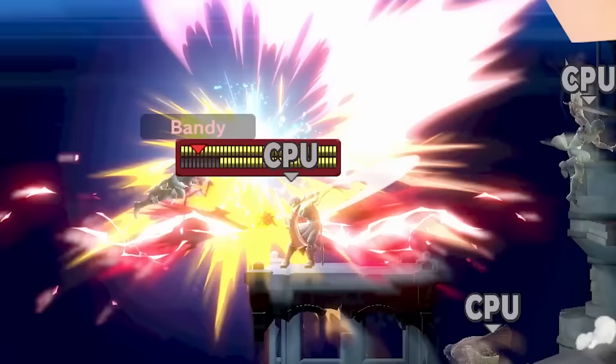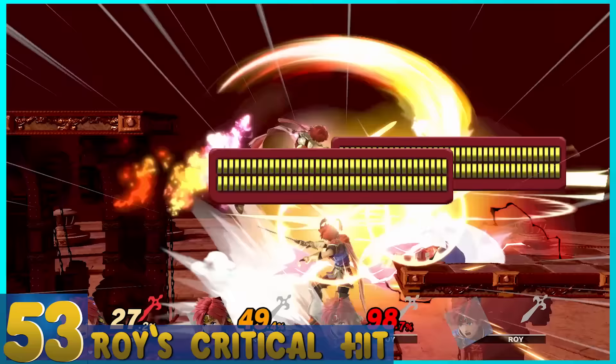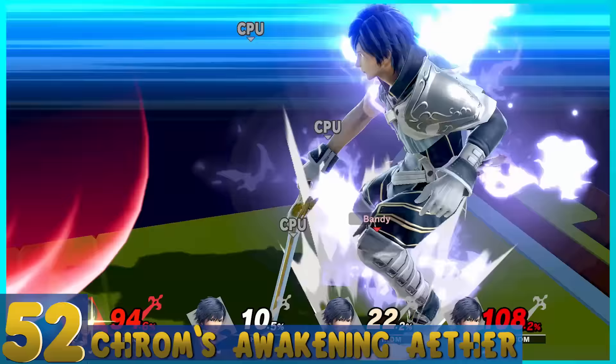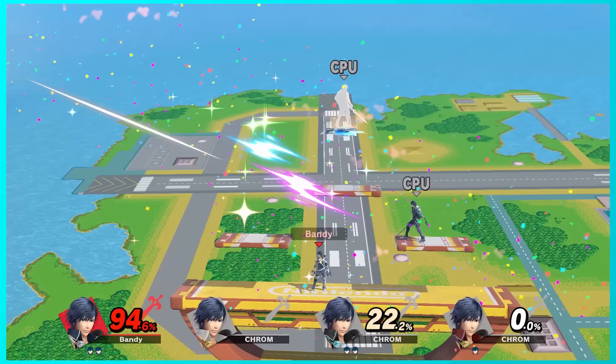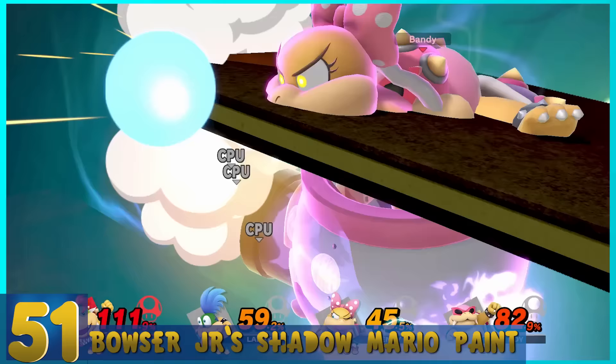55. Marth's Critical Hit — Marth rushes forward with blazing speed. It's incredibly strong, but not the easiest to land. The little Fire Emblem bar popping up is a nice touch. 54. Lucina's Critical Hit — The exact same thing; either could be better or worse depending on who you prefer. 53. Roy's Critical Hit — He does a slow fire spin with his sword and slashes forward, also using the Fire Emblem bar. 52. Chrom's Awakening Aether — Chrom uses a technique called Sol and follows up with Luna. It's similar to a Critical Hit but with a bit more punch, inspired by Aether's betrayal in Fire Emblem Awakening.